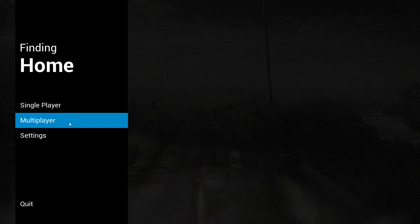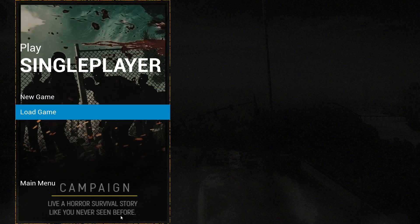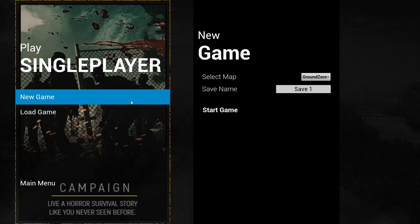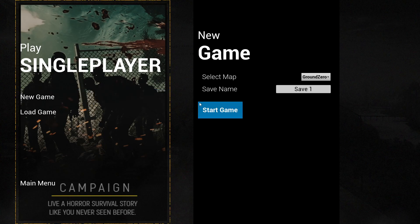Once I start programming and setting it up through Steam, I'm going to have to pretty much designate this as my Steam project. So if I want to put it on Epic, I would need a different executable for that. I copied the game and split it up, so it's almost like programming two games at the same time. I'll probably focus on the Steam one first and make sure everything's good.